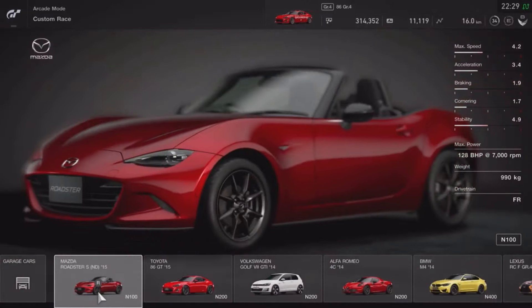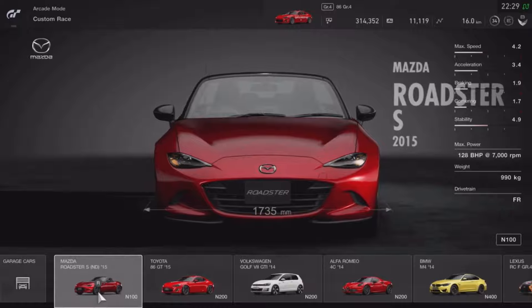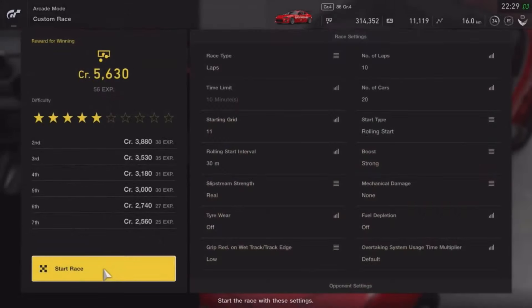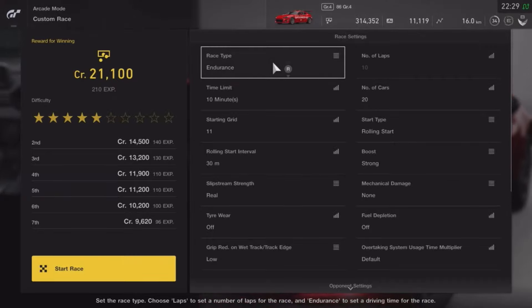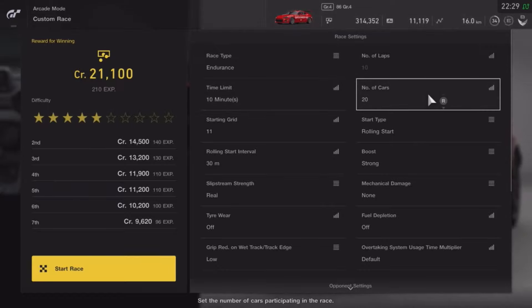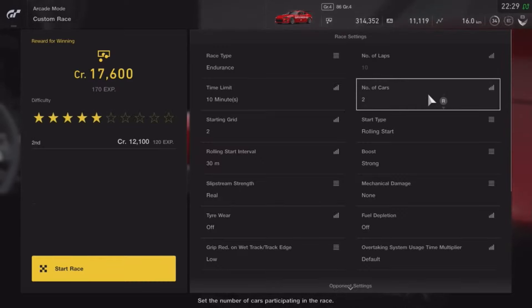Pick the Mazda Roadster — it'll make more sense in a second. Click that, the color doesn't matter, select Automatic transmission. We are not doing a lap race; change that to Endurance. Then go to the number of cars and reduce it all the way down to two. It'll make more sense in a moment.